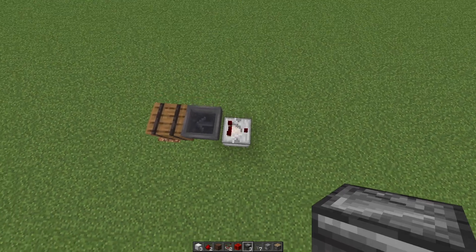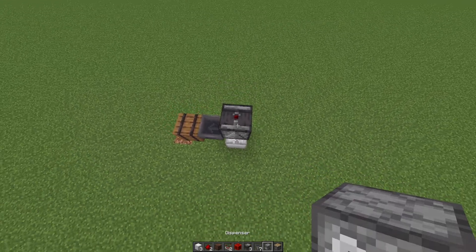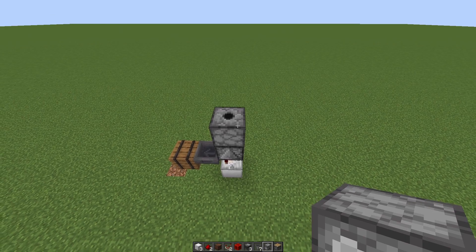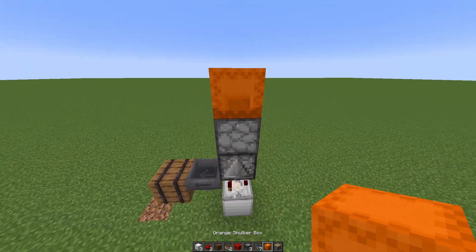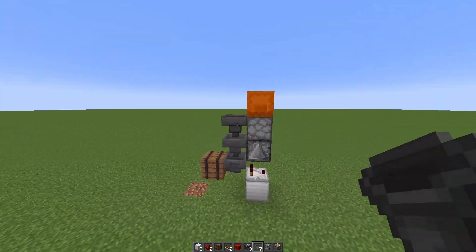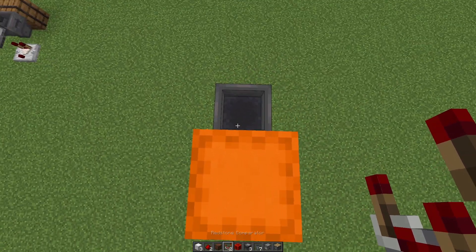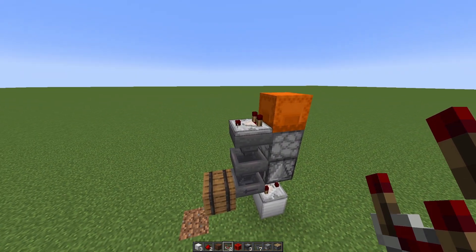After you place your comparator, come up and place an observer facing up. This observer is going to give a redstone signal to a dispenser also facing up. This dispenser is the one that will replace the full shulker box with an empty one. Now let's also extend this hopper line so that they can catch the shulker box. Next we need to read the shulker box to see how full it is, and we'll do that with a comparator.